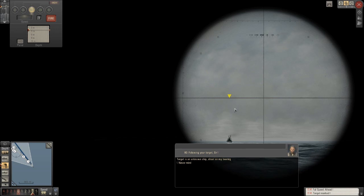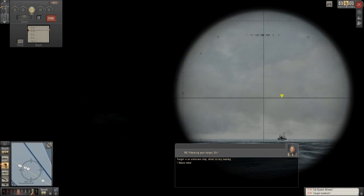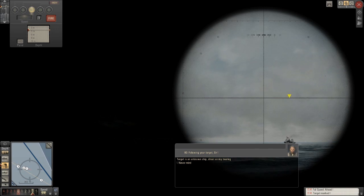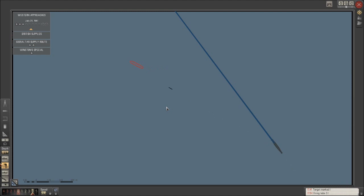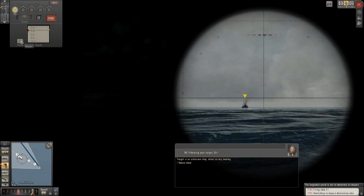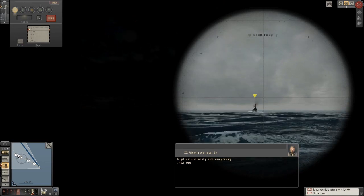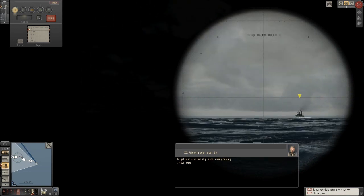We're kind of chasing this guy down. If we get into a good shooting position here we might be able to get him with a single shot — firing tube three, and we'll find out how well that goes. Not gonna happen. Switching to impact detonation only — magnetic detonator switched on, and you can see how close they get and they still don't detonate. Son of a bitch, fine — there's only one way to do this. Max, we're gonna need you on deck because we are gonna be shooting at that ship. Waves are loud today, aren't they gentlemen?